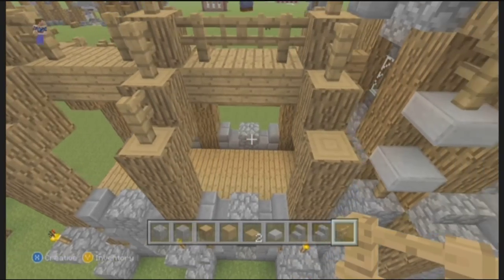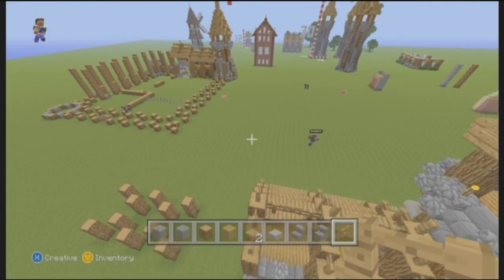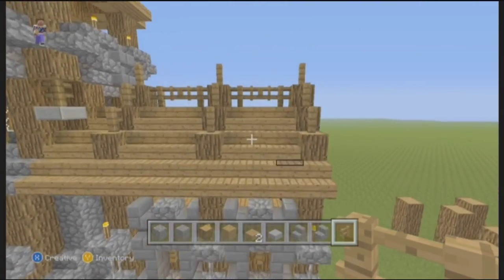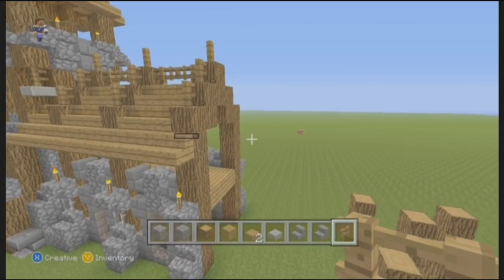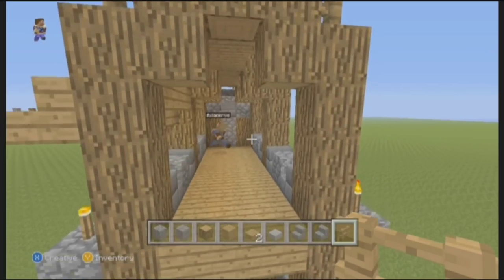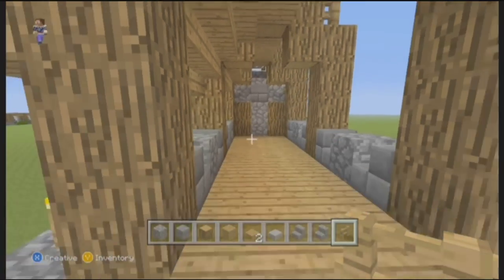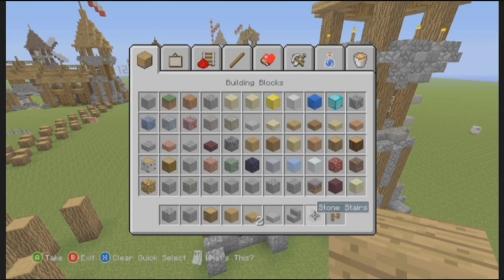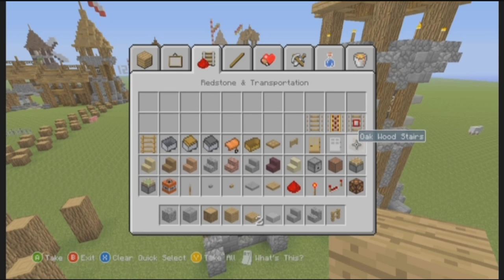I think I've already done a tutorial on this on my channel if you want more in depth. That can even be a link in his description and I'll put it in mine as well. On the inside you can just put upside down stairs like so under those, and then of course on this side too. And that's it - I don't need oak half slabs anymore so I'll get rid of those.